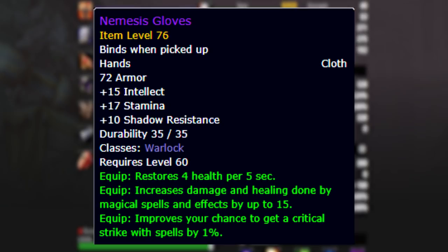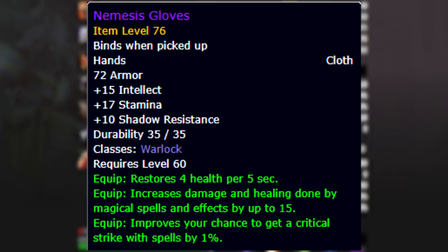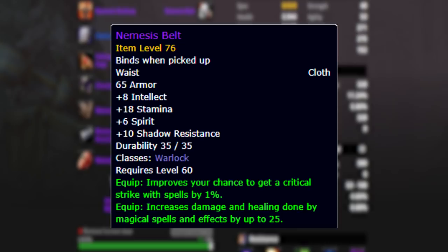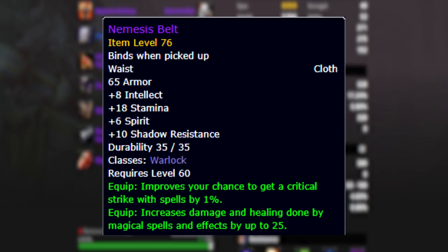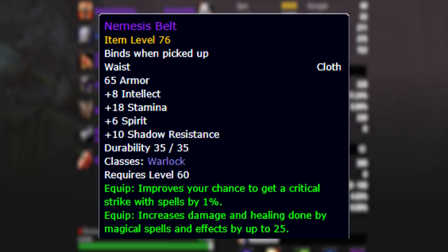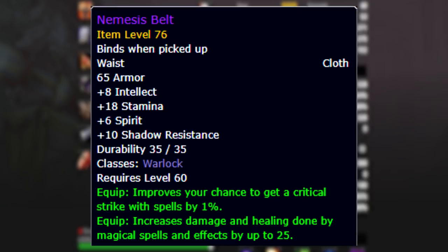Next, looking at the gloves, we have the tier 2 gloves. These have perfect stats for what we want to do: stamina, intellect, 10 shadow resistance - which is the standard amount you want on an item, 10 or more to make it acceptably good - plus spell power and critical strike rating. On top of that, you're adding towards your 3-piece bonus. So if you end up replacing your robe with Robe of Volatile Power or the trash robe in AQ40, you can easily just replace that robe and still keep your 3-set bonus.